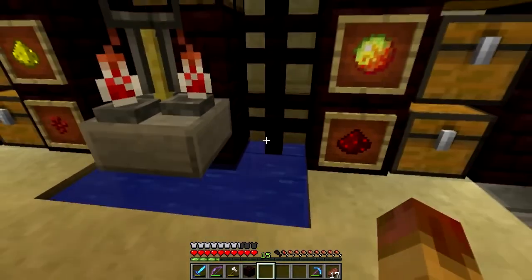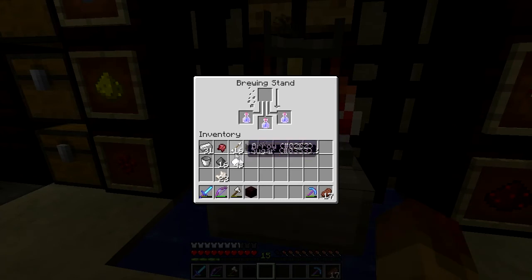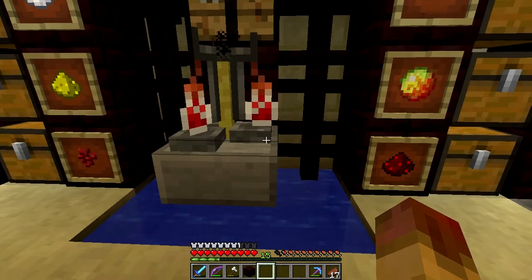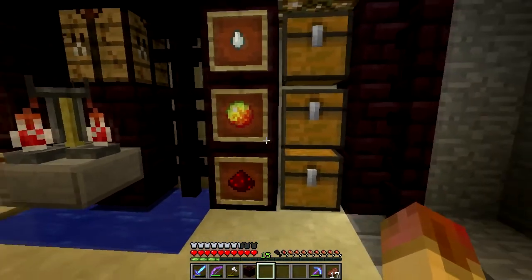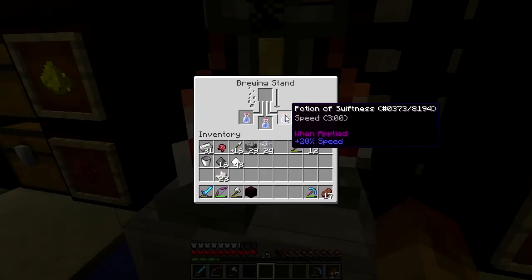Those are the two modifier options — intensify or extend. And if you add a fermented spider eye it's going to give it a negative effect. Just look at the diagram — it'll help you figure out all the ingredients you need. For example, if you mix the awkward potion with magma cream it's going to make a potion of fire resistance, which is fantastic. I'm going to go in the nether and look for more magma cream.